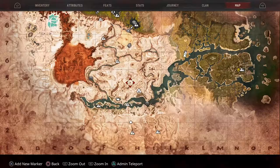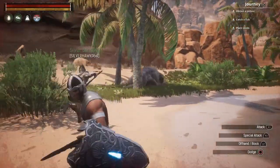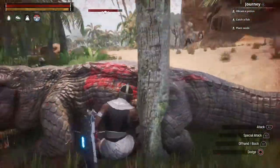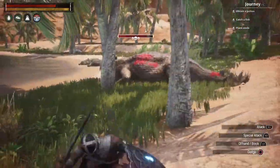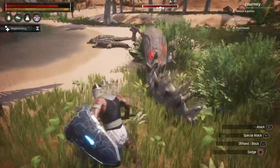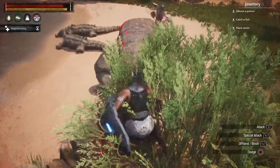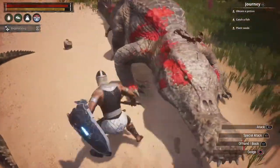You have to come to this spot on the map — this little pond — and you have to kill this alligator. He's a boss. He's a three-star. Kill him and he gives you the skeleton key to open this chest. Remember, guys, this chest is OP. This boss is really OP.